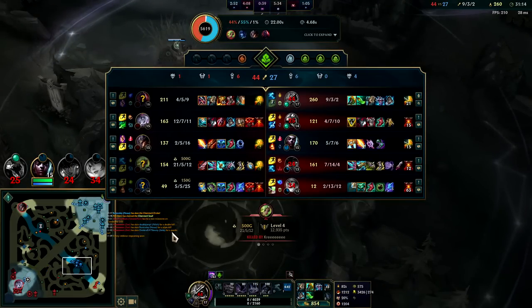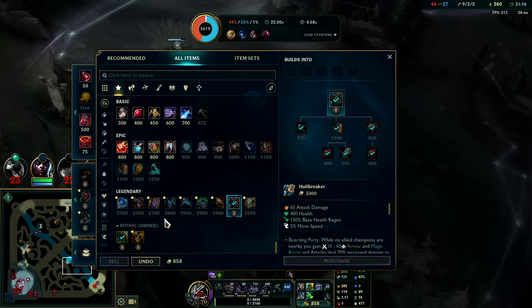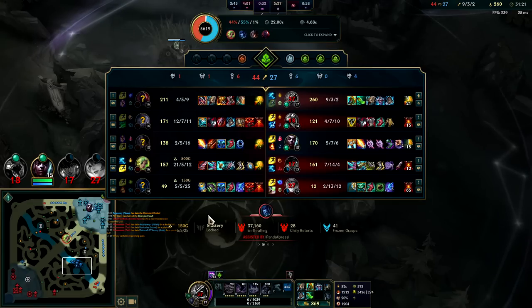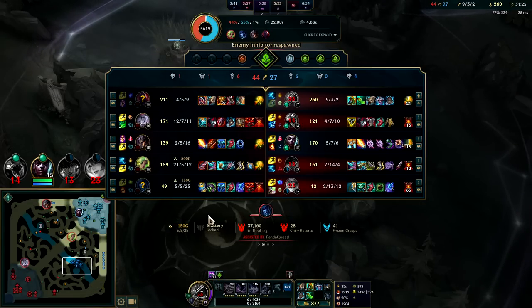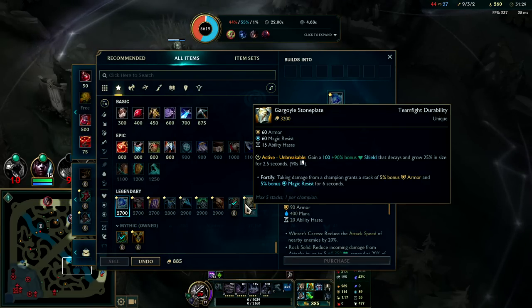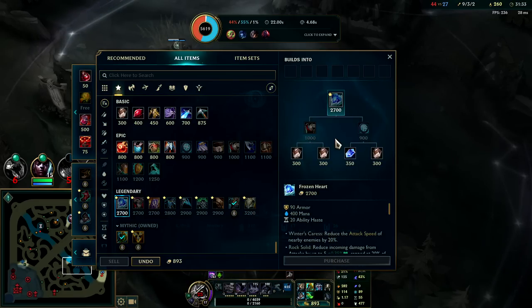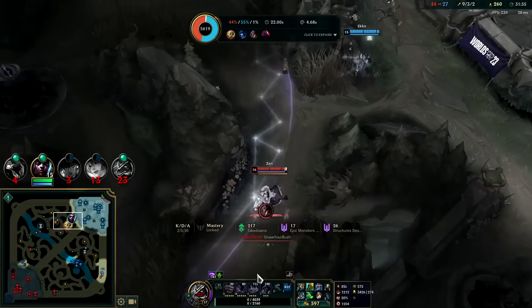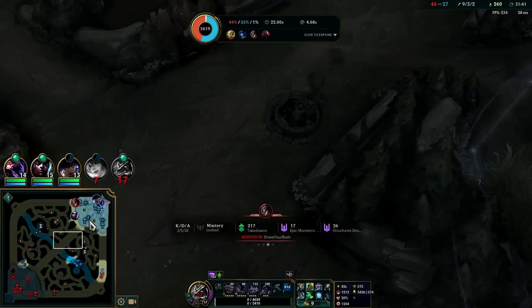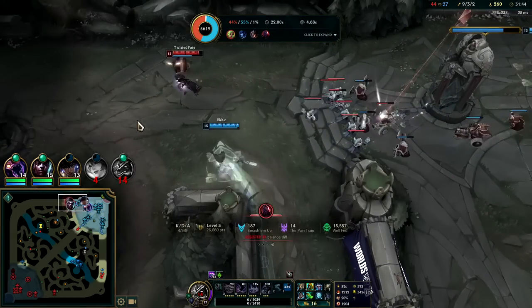We wouldn't go for crit. We could go Frozen Heart — TF is auto-based, Scion is low-key auto-based with what he's building, especially if he gets Titanic. I'm down for Frozen Heart, also down for Gargoyle. Let's go Frozen Heart — we can always sell it for Black Cleaver, Dead Man's, or Force of Nature. TF is so far behind he's not going to be able to fight Echo.